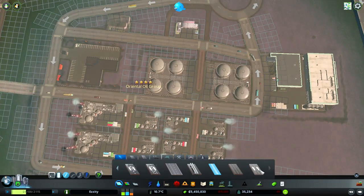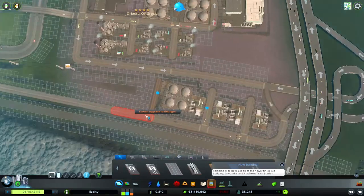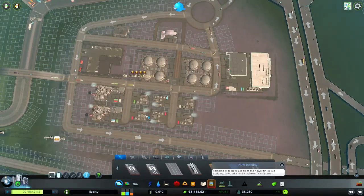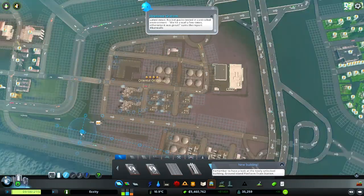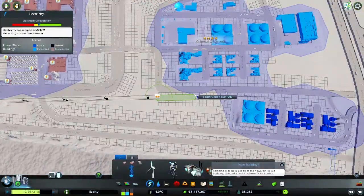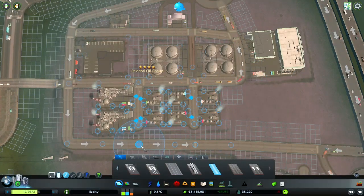These buildings are kind of big, and there are different types of products that need to be transported to this area. It's a high traffic area, so I kind of want to put the paper mill somewhere centralized and somewhere where it doesn't cause a lot of traffic.